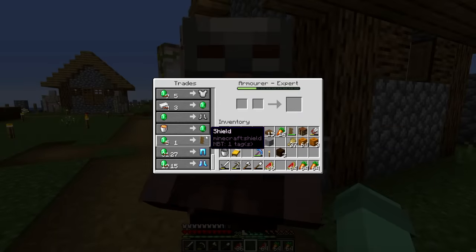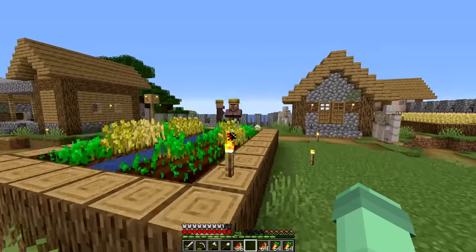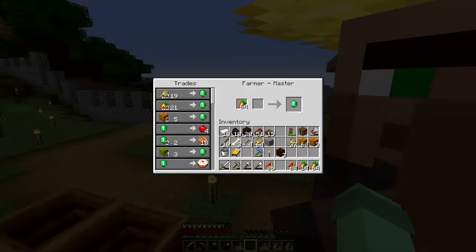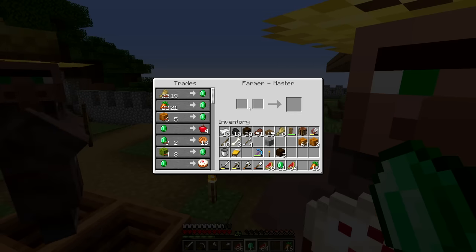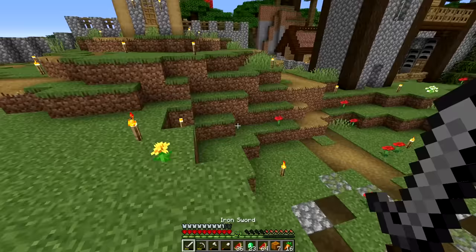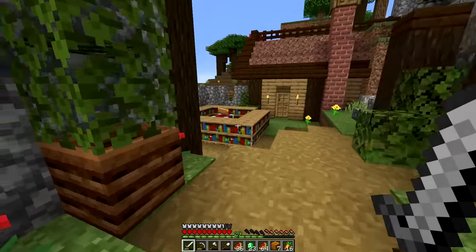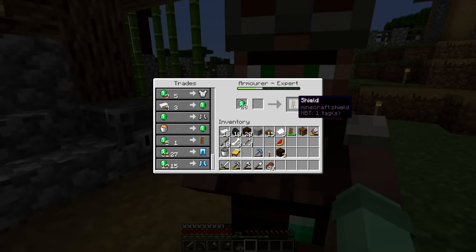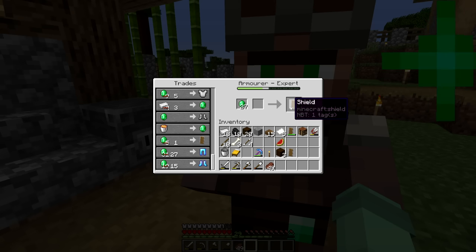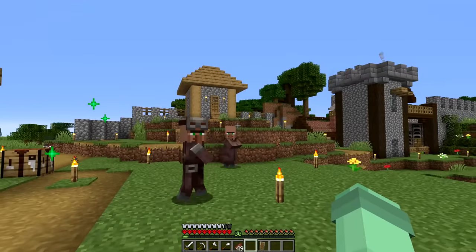I need to trade with this person to upgrade them to master, but first I need to get some emeralds from these lovely farmers. Discount? Oh heck yeah, I don't mind! We're almost at level 30 XP as well — maybe we can do our first level 30 enchant soon. This one is only one emerald for a shield, and look how much it upgrades them. That is so worth it.